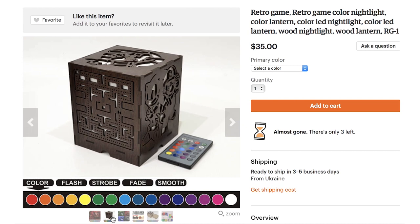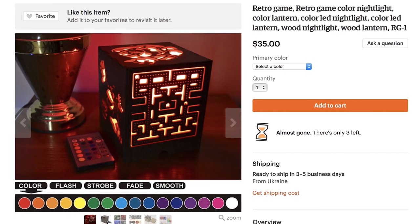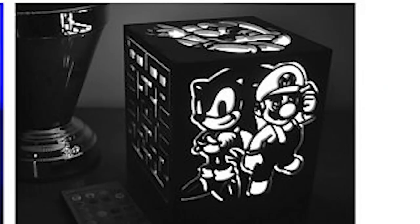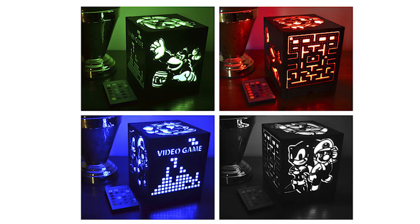Pop on a cube light — the wooden retro game LED color nightlight allows you to alter the mood while displaying classic icons like Donkey Kong, Sonic, and Mario.